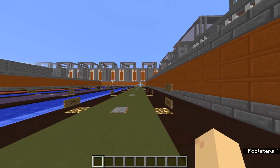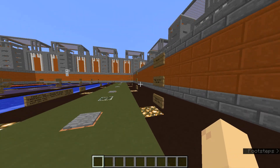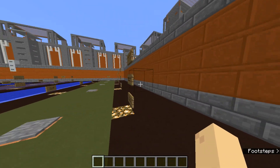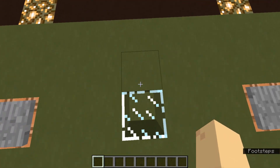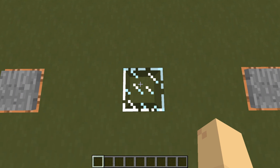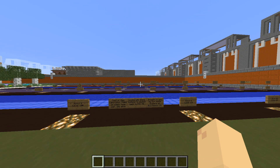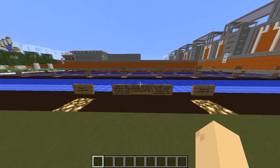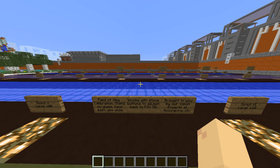Anyway, in the updated SHO — it'll come out when it's done — you may go to the scout area for the scout class and notice this piece of glass right here. Off in the distance there is some white concrete with stone buttons. This is the field of view calibration area. You stand on the glass, face east, and use the white blocks with stone buttons to adjust your field of view back to where you want it — a normal 70. Brought to you by the vision experts at AccuVex.